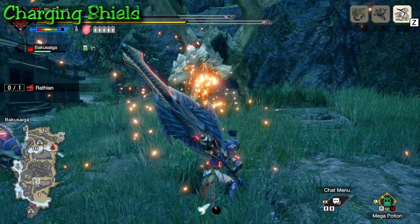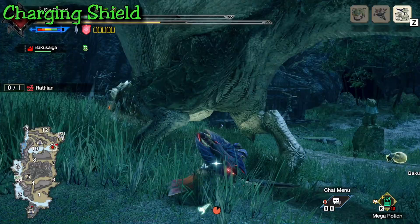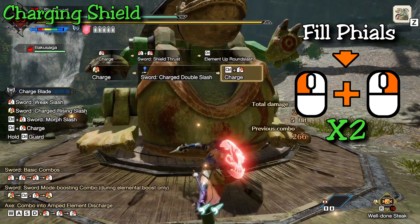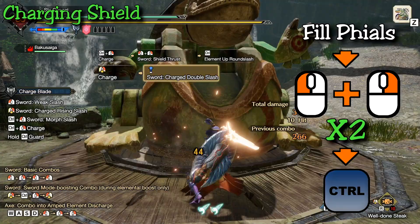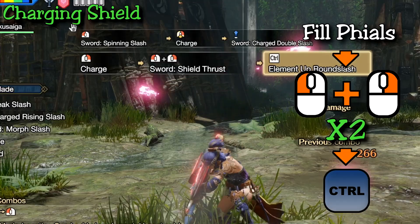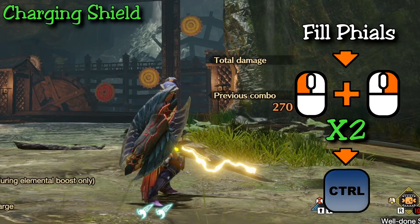You pretty much should be using your phials at all times. Now let's talk about charging your shield, and from there we'll branch out into either charging your sword or charging your axe. In order to charge your shield, this can be done two ways. The first is following the filling of your phials — you can go right into the combo to charge your shield, which is clicking both mouse buttons at the same time, twice. Then you finish this off by clicking Control to proceed into an element-up round slash. You can also look out for when your shield starts to release steam as a cue for when you should click Control.